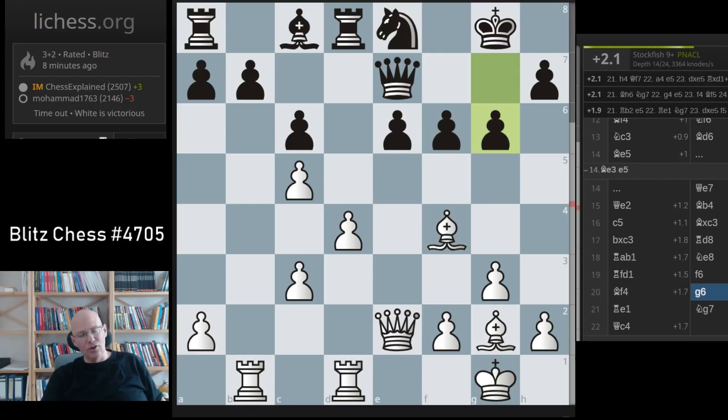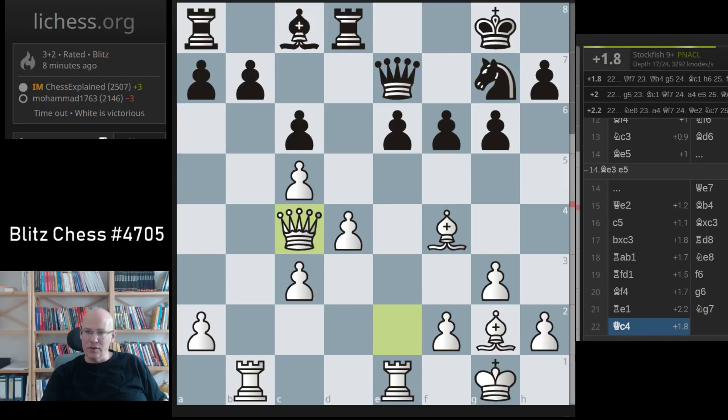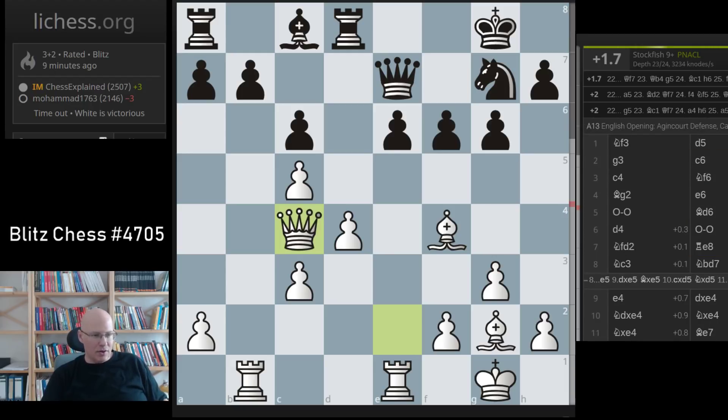Rook d8, rook b1 — all kind of normal moves. After f6, now I can switch to the e6 pawn. That is the nature of those cramped positions — the person with no space tries to wriggle out and sometimes plays pawn moves that give the attacker additional ideas. He lost on time, which is really not necessary — you can still play queen f7 and just hope that white doesn't play it right. Anyway, I think it's a good display of how to play the white side of Catalan structures. Thanks for watching.